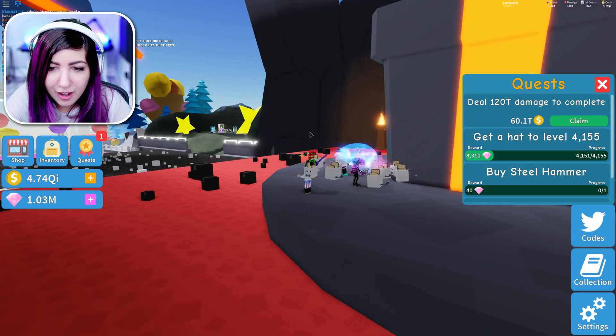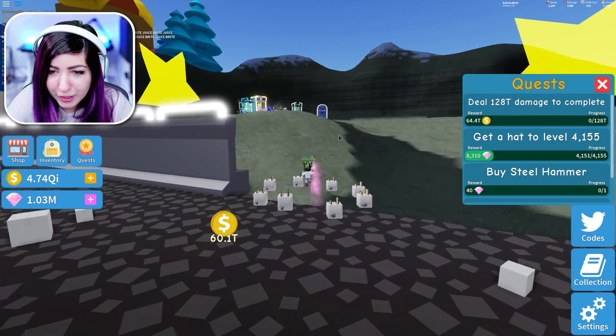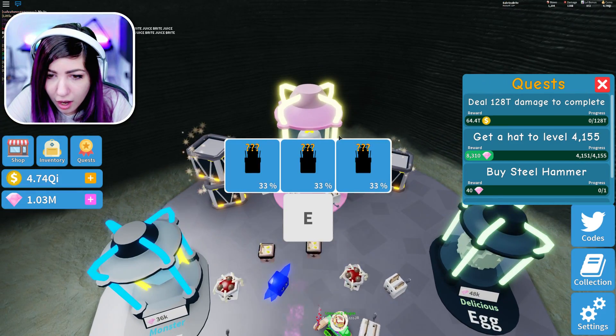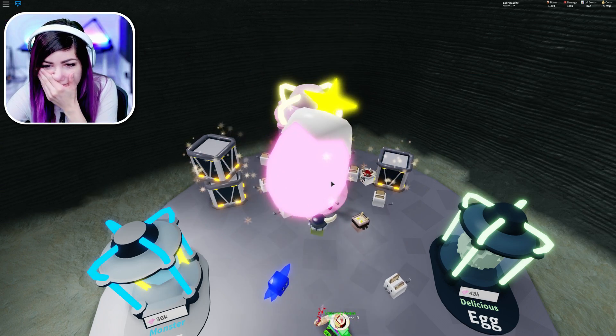There's a Robux egg! It has like new pets in it. The thing that said 'coming soon' in the last episode is now there. What in the world is frosting? We might need this to break that box — we definitely need this, but it costs a lot of Robux.